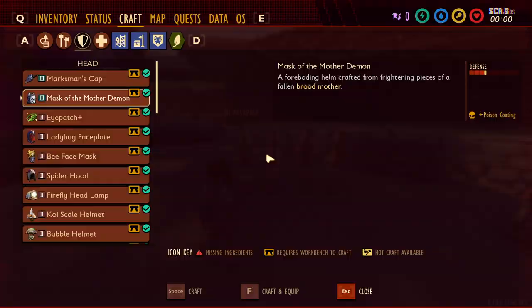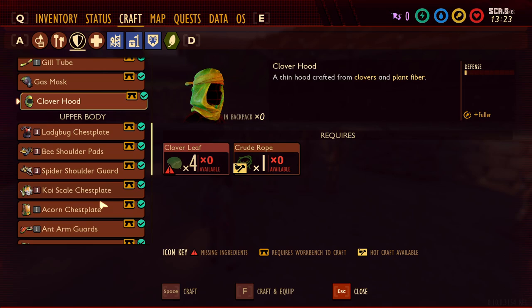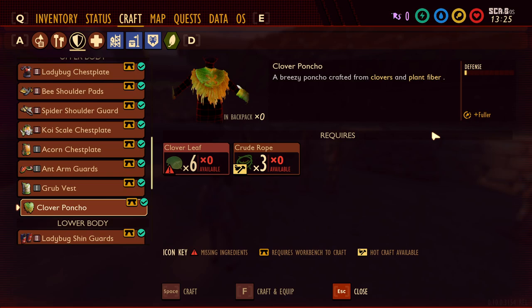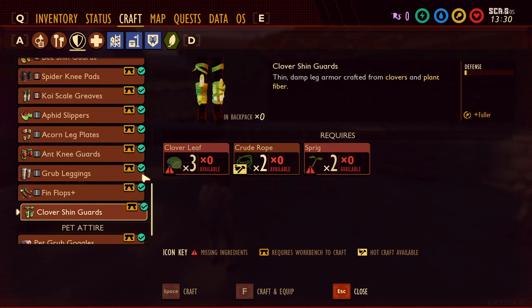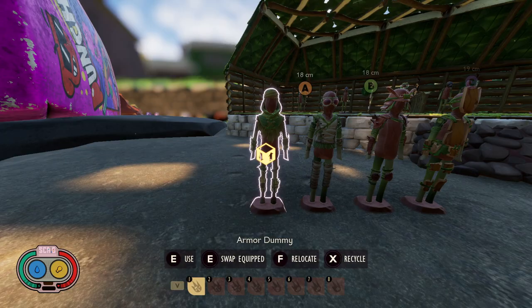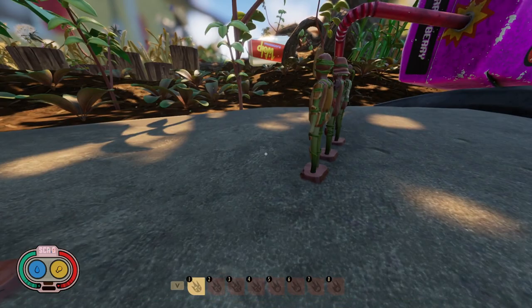First, we have the Clover Armor, probably the first full set you can craft. It's very easily made from clovers and crude rope, which you can find right at the starting spawn area. Each piece gives you the Fuller perk, draining your hunger slower, and having all three gives you the full bonus. They give a little bit of defense, so they're better than no armor at all. But as soon as you can make better armor, you'll want to move up. We're putting them in the C category.